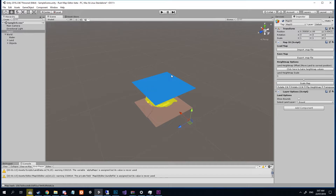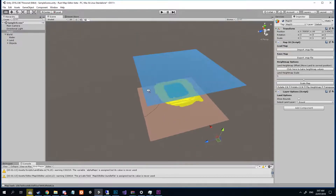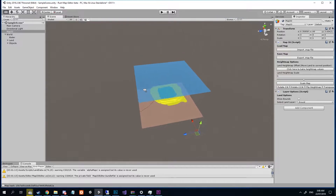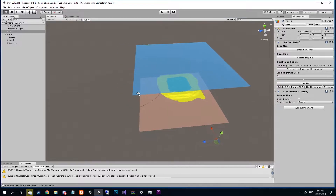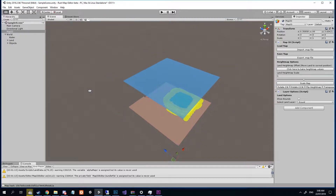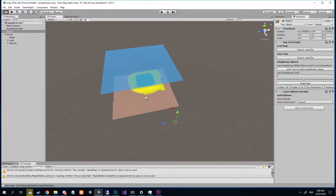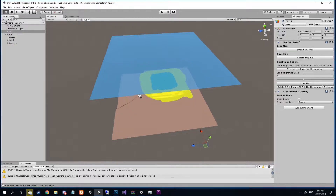Hello everybody and welcome to another quick Rust map making tutorial. This is less of a tutorial and more of a bug fix for those of you who experienced errors with the latest KillYou's editor. This will require you to have Dezinated's Editor and Unity downloaded to implement the fix. If you don't mind waiting for the KillYou's bug fix to happen that's fine, but for those of you that do wish to fix it, that will be a requirement.